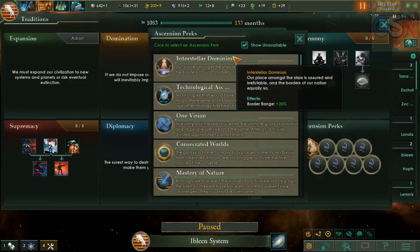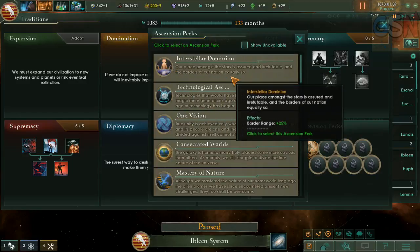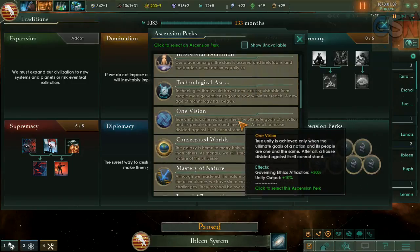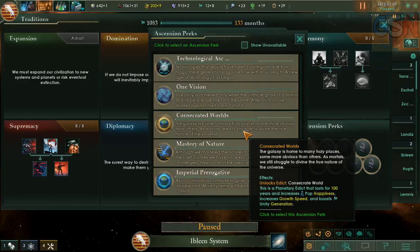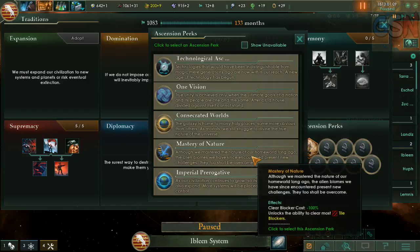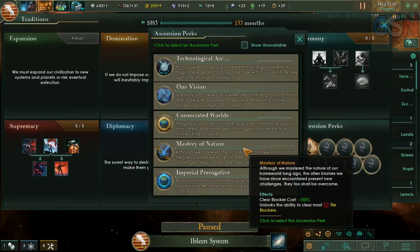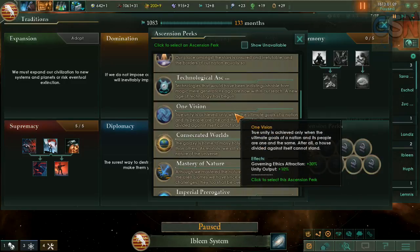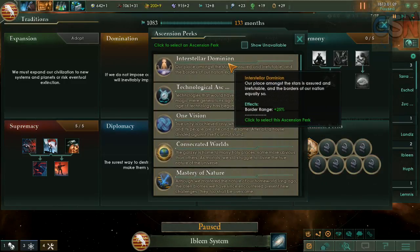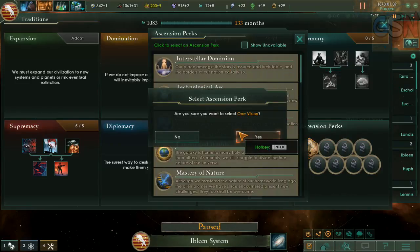Interstellar Dominion — our place among the stars is assured and irrefutable, and the borders of our nation equally so. True unity is achieved only when the ultimate goals of a nation and its people are one. The galaxy is home to many holy places. Clear blocker cost is minus 100%. I think we're going to go with One Vision first, or maybe Interstellar Dominion — I think One Vision first.